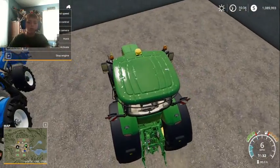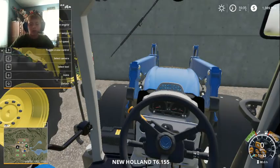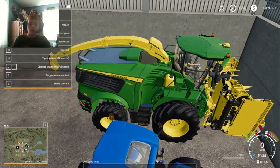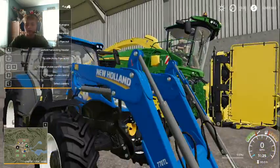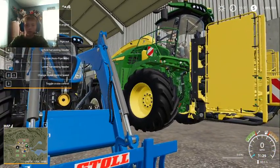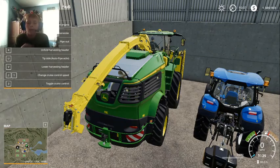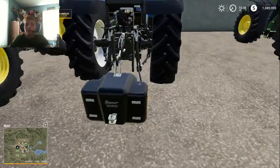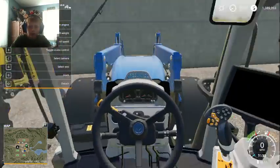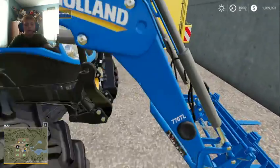I have the John Deere 9700 Forage Harvester with the header for it. I got the longer pipe on it. Then we'll hop over here in the T6 — there it is. It's an in-game tractor. One of the forage harvesters is in this building — it's a mod. And the front loader here. I think that fits this tractor really well — it's like a pallet tractor.